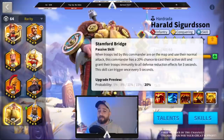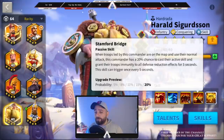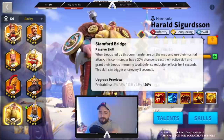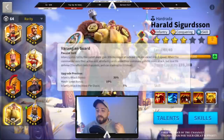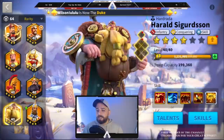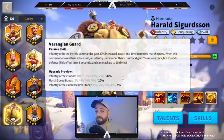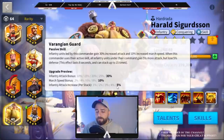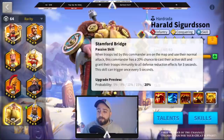His fourth skill: when your troops are on the map using normal attacks, this commander has a 20% chance to cast their active skill and grant troops immunity to all defense reduction for 3 seconds. This skill can trigger every 5 seconds. Not only does it make you proc your first skill back to back, but it also makes you immune to all defense reduction for 3 seconds. Importantly, if this skill activates while you're already at 25% defense reduction, it won't delete that existing reduction — but it will stop further defense reduction for 3 seconds, meaning you keep stacking your attacks. This is super nice.